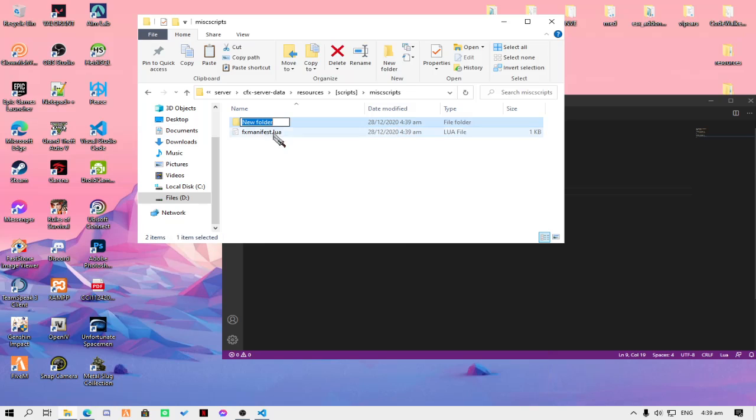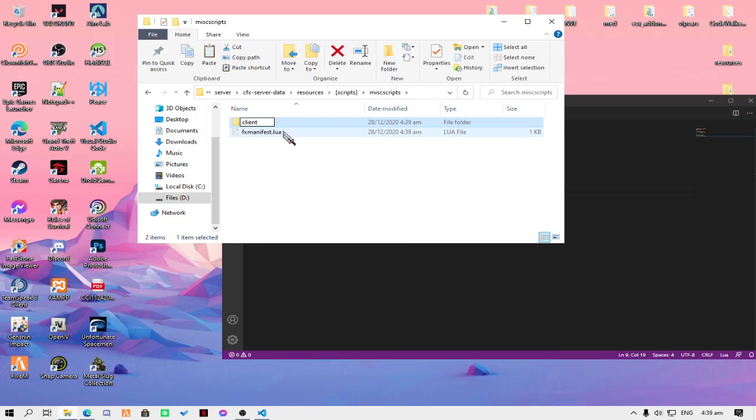We're going to make a client folder here — click client. Then make another folder and name it server.